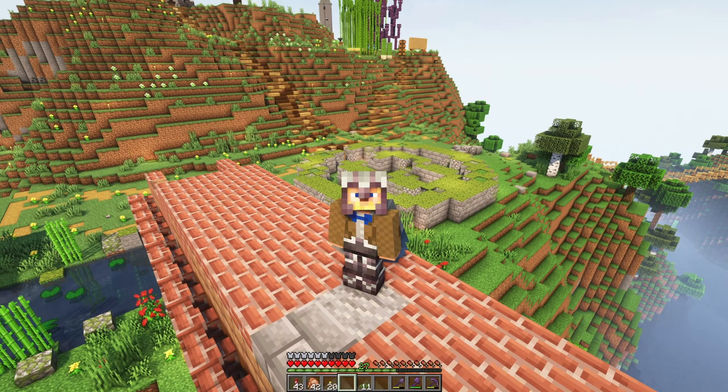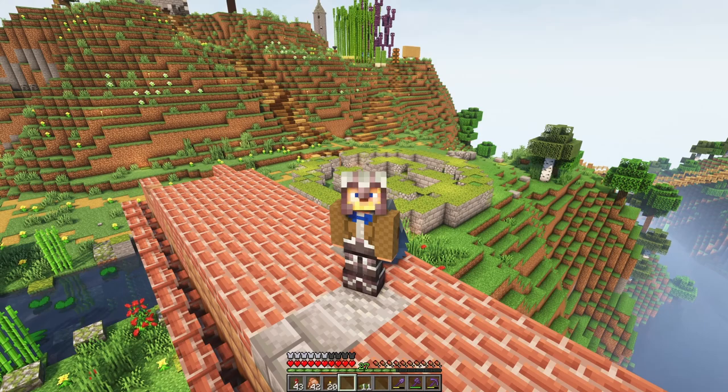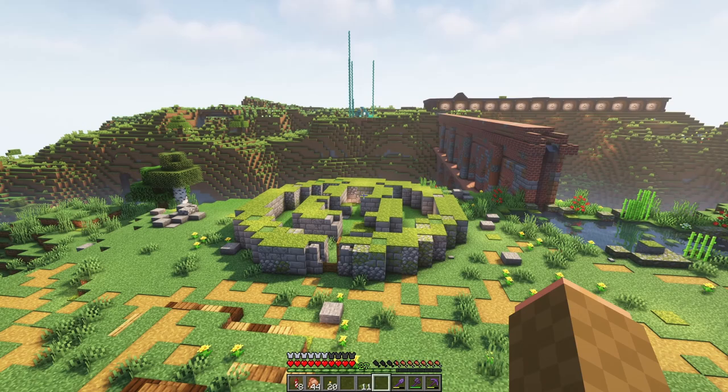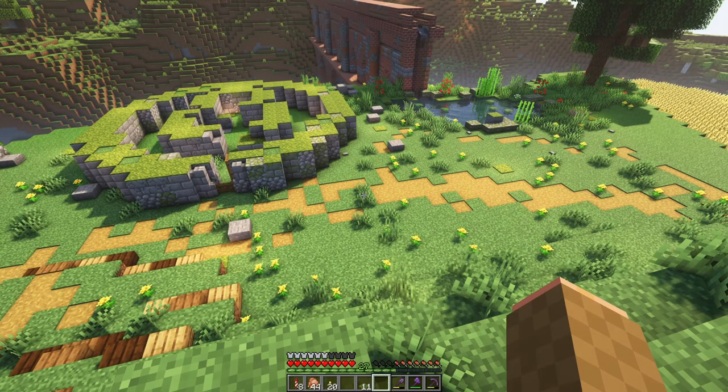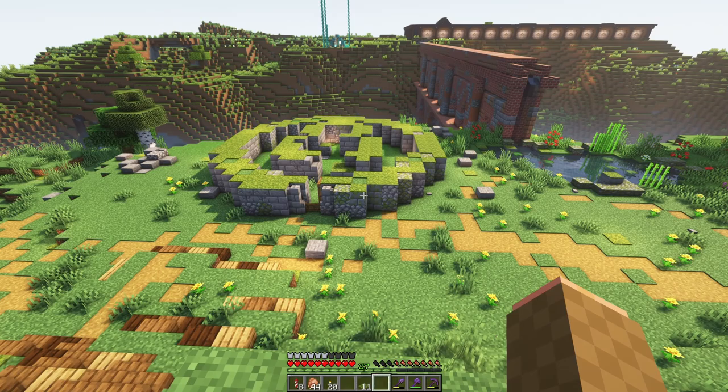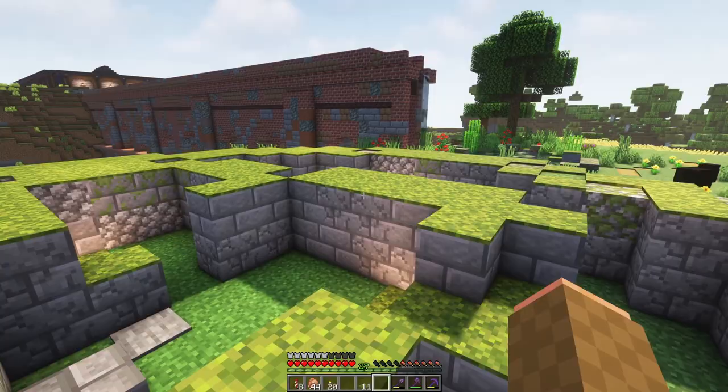A cashel is a type of ring fort. I did a whole episode about ring forts in the past, so if you want to learn more in depth about their structure and use cases, you can check out that video on my channel. Cashels are basically a stone-built ring fort. Ring forts are typically made out of earth — perhaps with a ditch embankment or a double ditch embankment and then a ridge of earth, a circular mound — but cashels were built of stone, as you can see here.